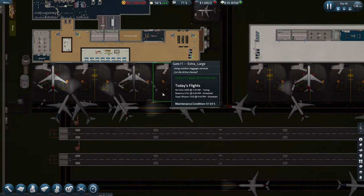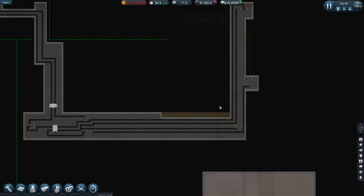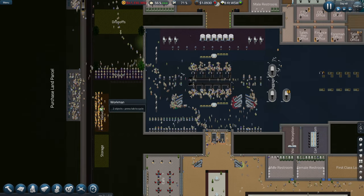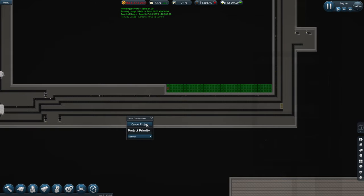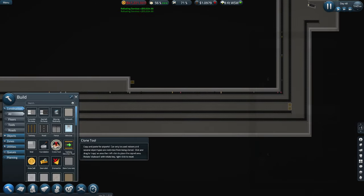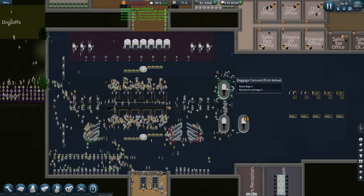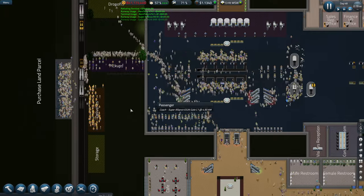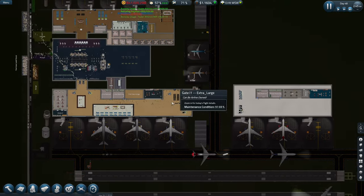We were working on the baggage system last time. It looks like the construction work I started underneath here isn't being done either — it's just the foundation. Let's just redo it and speed it up a little bit. No drop-offs, workers are not doing anything. Planes are all sorted, so that's one thing.